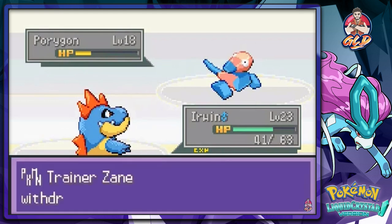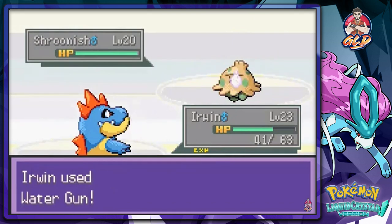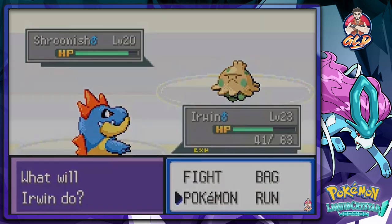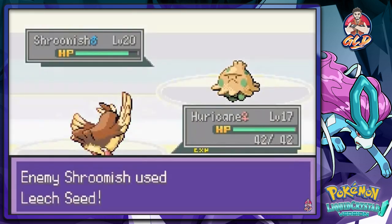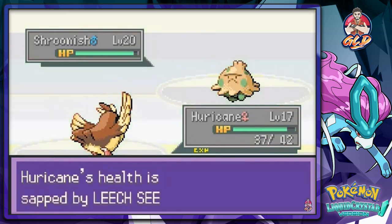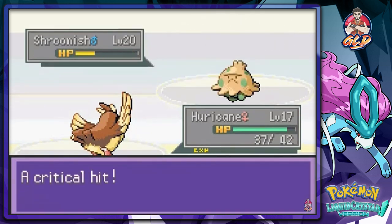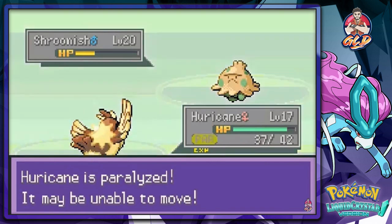A critical hit Water Gun forces Zane to withdraw and he sends out a Shroomish. We're switching to our new Pokemon, Hurricane — same name as in our Pokemon LeafGreen playthrough. We use Gust attack and I have to say I like the battle music here. I'd really like to catch a Shroomish if we can find one.